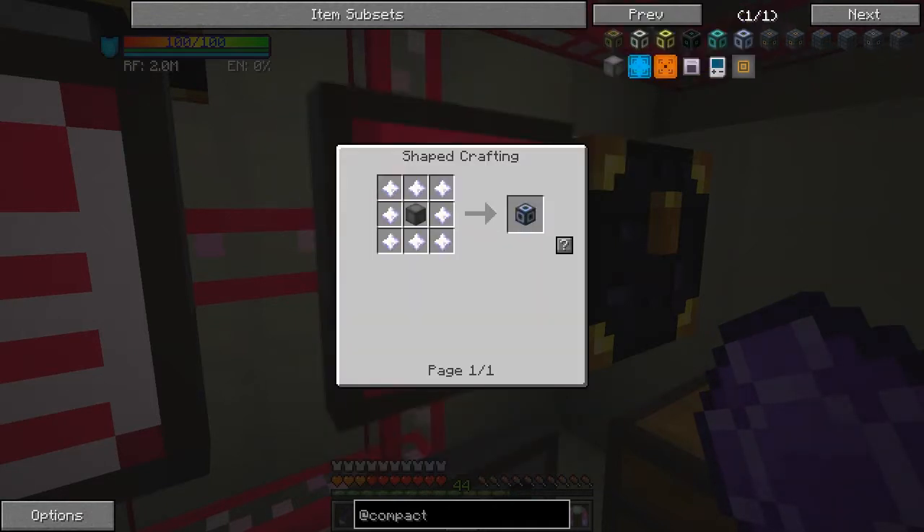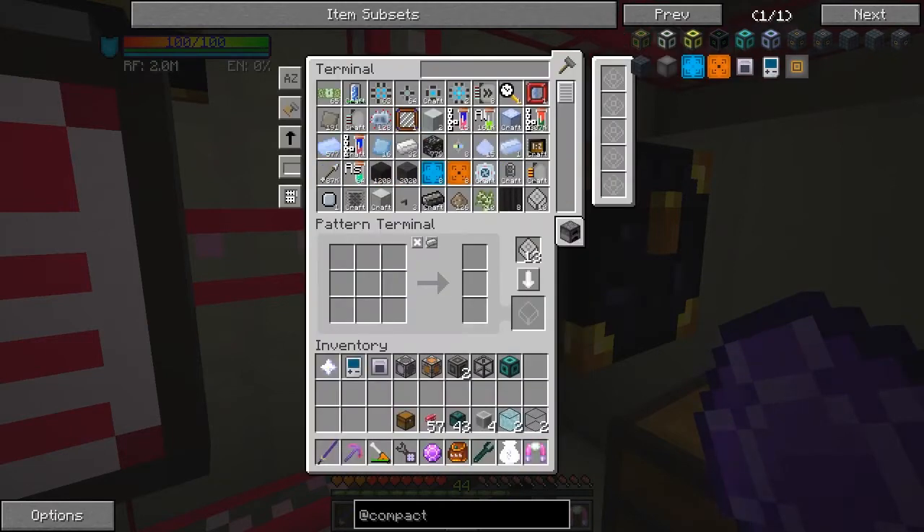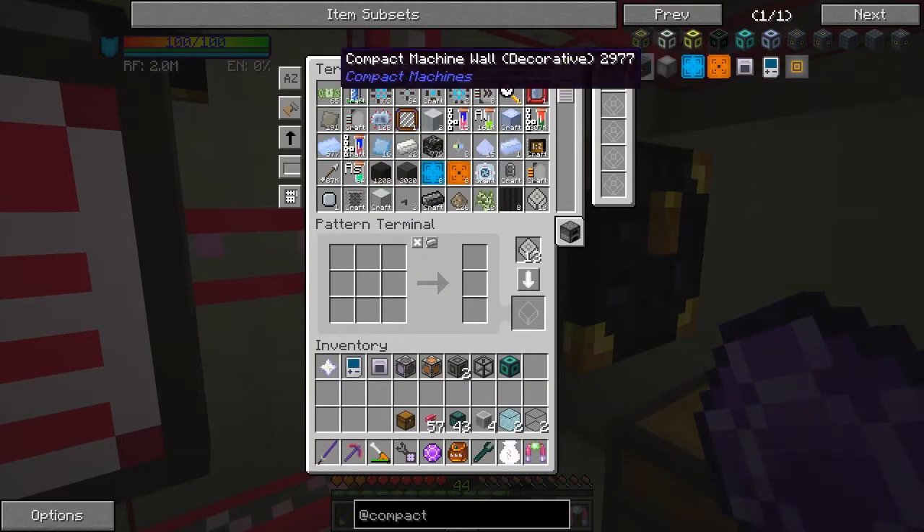The largest room is a bit on the expensive side because it's using eight nether stars. This one's not too bad — it's diamonds. This should be obsidian, this one should be gold, that will be iron, and the last one will be wood. And in the middle here you've got this world resizing cube. We're going to set up a crafting recipe for the world resizing cube.